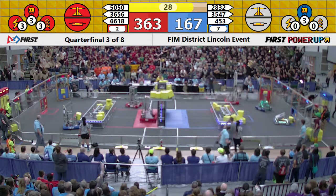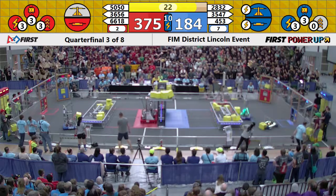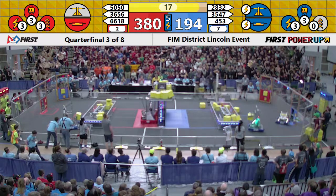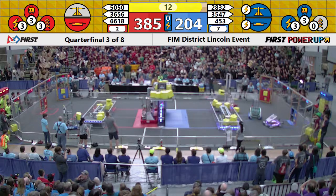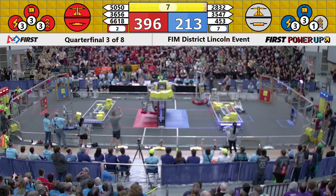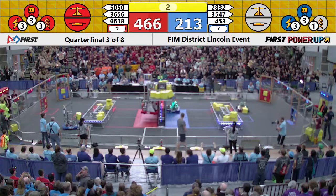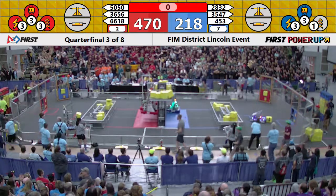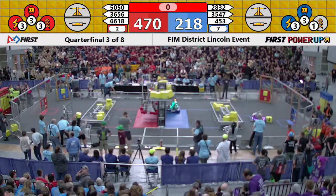Meanwhile, the scale is still in possession of the red alliance. Lions 36-56 is going up high to climb. Meanwhile, their alliance partners — 66-18 — are going for a double climb. It's a swing and a miss, but they're not giving up. They're going up, they're up. We've got 35 and 36-56. We have a double hang! Meanwhile, 35-47 is on the blue platform, they're going up.